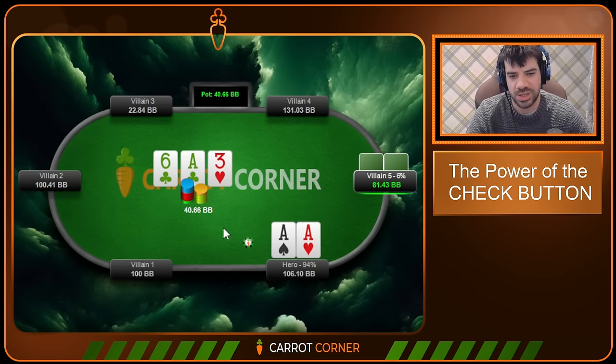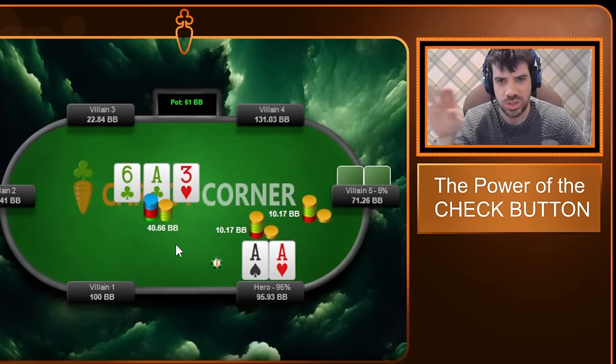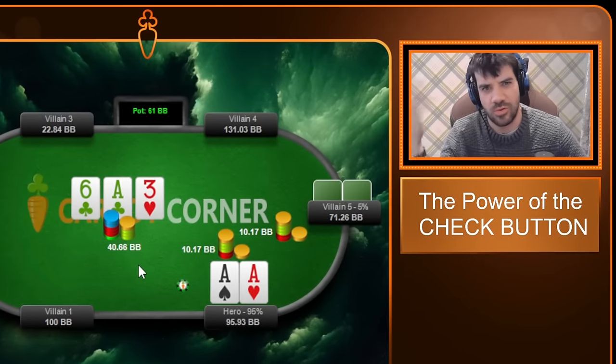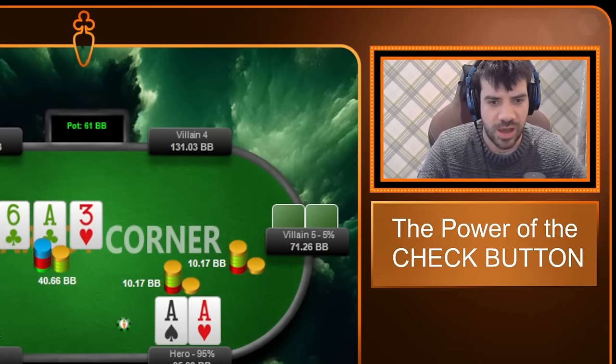When villain checks the flop, their range shifts more toward pocket pairs, but they go for quarter pot. That's by far the most popular way for regs to play this texture. We call — if you raise here, it's probably that you should uninstall all poker clients, sell your computer, and ban yourself from strategic online activities for a few months. Assuming you've done that and it's three months later, welcome back. Let's move on to the turn.